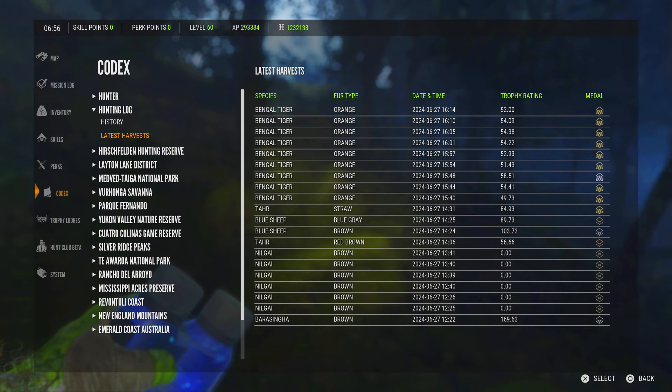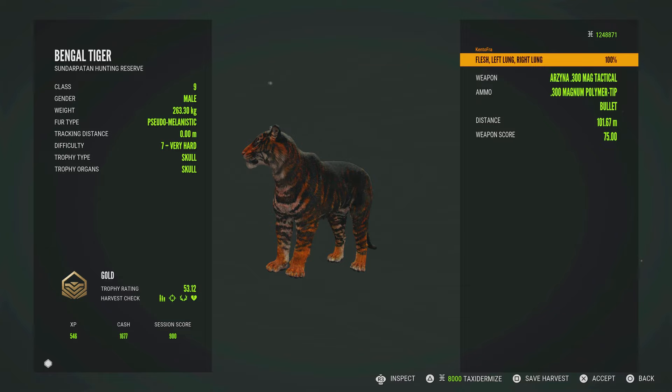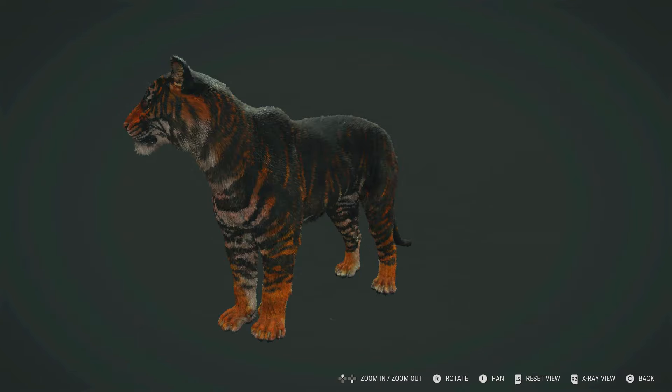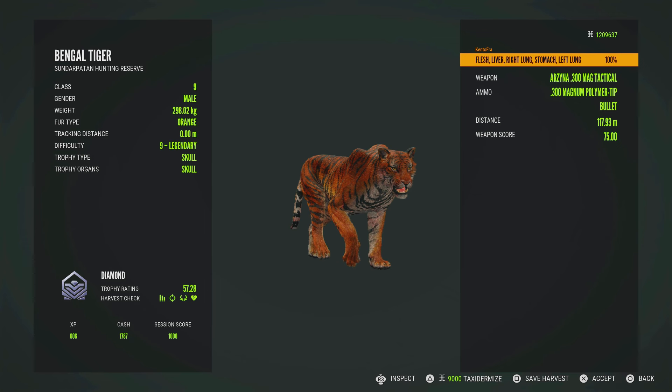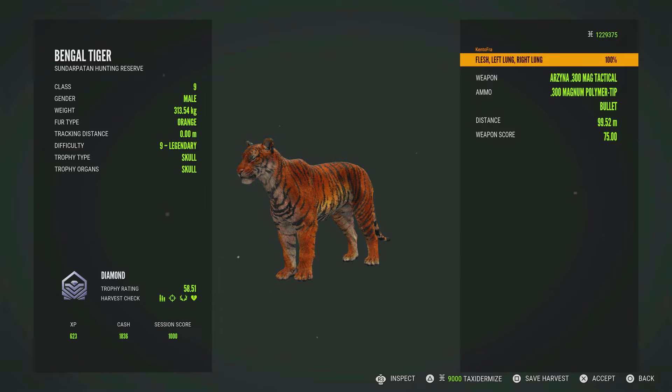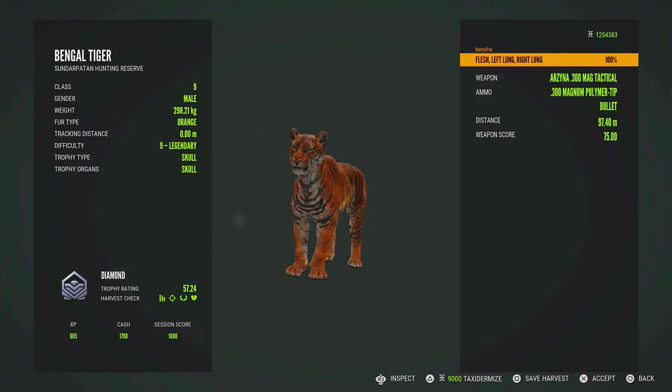That's not all I killed, but it gives you an average idea. This is the dark version of the pseudo melanistic — super beautiful. I'm very happy that was my first rare, but I intend to hunt every single rare. Now let's go with the diamonds — I got four of them, all orange. When you harvest the Bengal tiger, always keep an eye on the color full type, because there is a gold full type which is very rare and can be easily missed if you don't check the name.